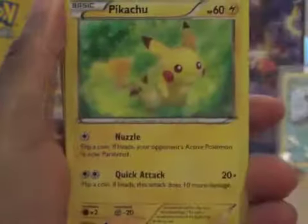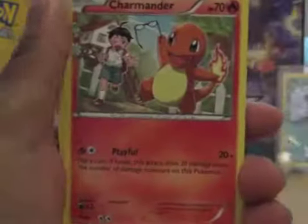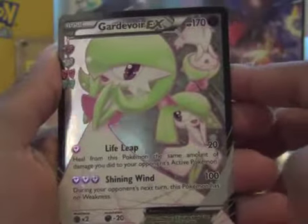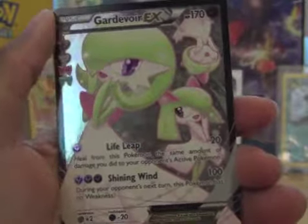Okay, we've got Magmar, Pikachu, Dark Energy, Slowpoke, Charmander, Double Color Energy, Energy Switch, Reverse Haunter. There's a lot of trainers. And our Radiant Collection is a Full Art Gardevoir EX.